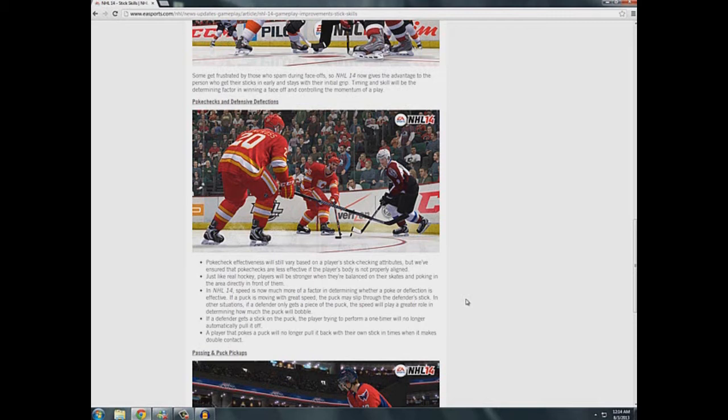Hopefully that doesn't turn into players just charging up a pass all the way and forcing it through defenders. But if it's a hard pass and they even get a little piece of it, it's probably not going to go to the intended receiver, so that should be interesting. If a defender gets a stick on the puck, the player trying to perform a one-timer will no longer automatically pull it off.